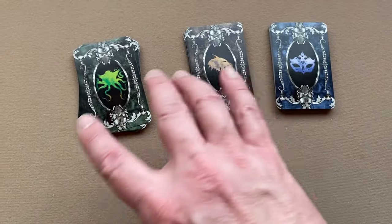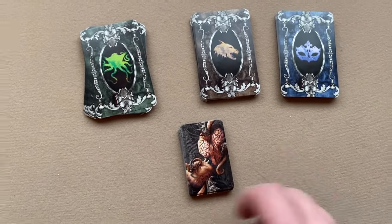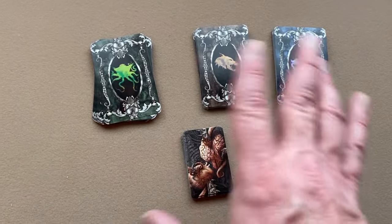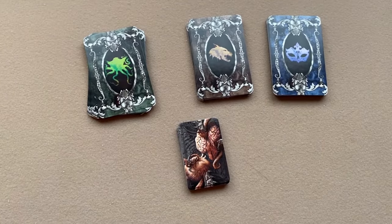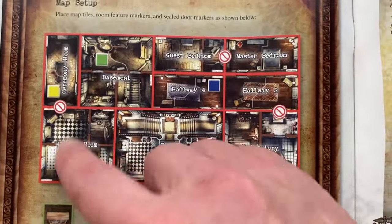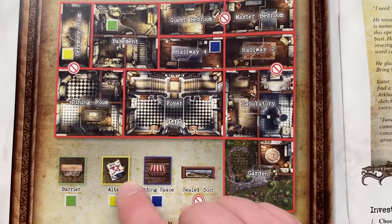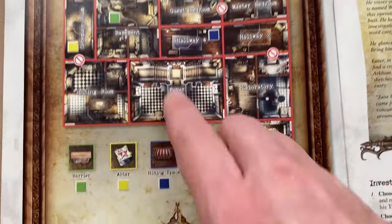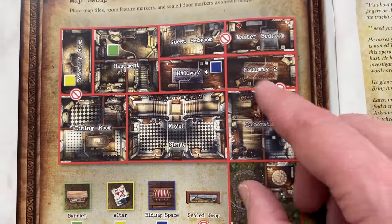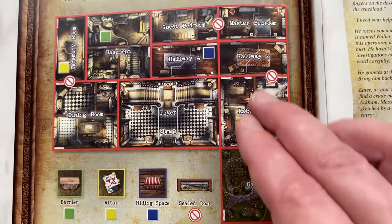The keeper places the three combat decks near him: humanoid, beast, and eldritch, plus the trauma deck. The rules don't explicitly say to shuffle these, but I believe they should be. Then the investigator players find the map tiles shown in the map setup, build the map, and place the tokens shown: the barrier in this room, the altar in this room, a hiding space in this room, and sealed door tokens on the appropriate doors.